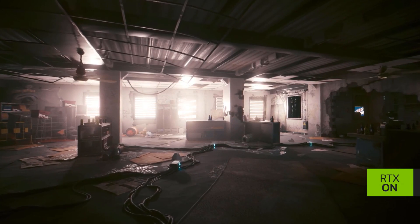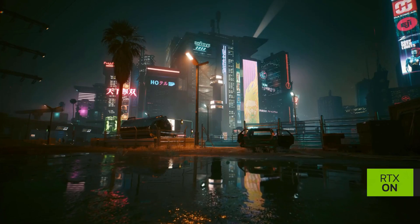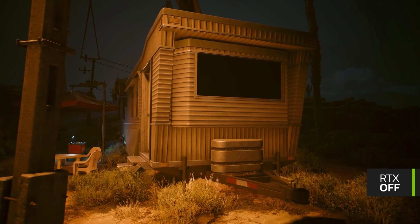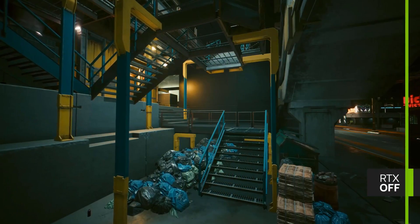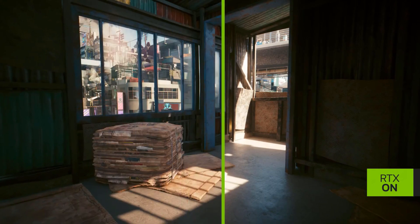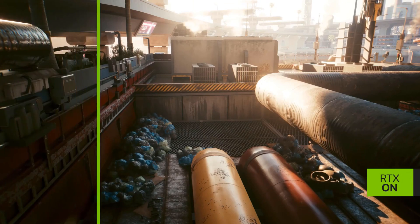Cyberpunk 2077 just launched version 1.62 which gives the game amazing path tracing, but it also completely broke all my mods including Luke Ross's VR mod which allows us to play Cyberpunk in VR. Luke usually has a fix out within a day or two but he's on vacation right now, so if you don't want to wait you can simply roll back the game to the previous version. This is a quick video to walk you through step by step on how to do this.